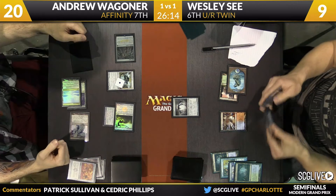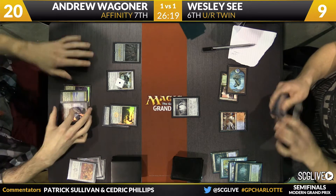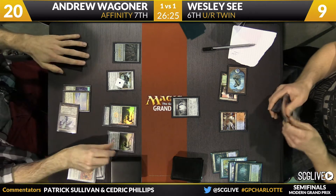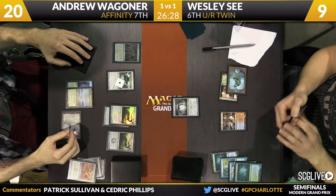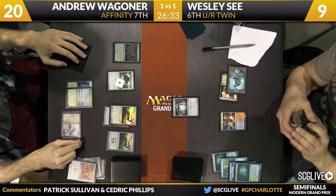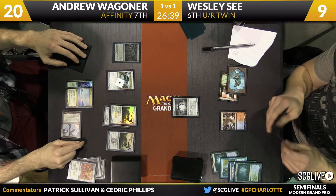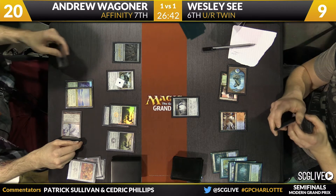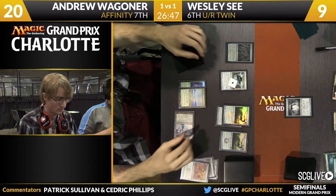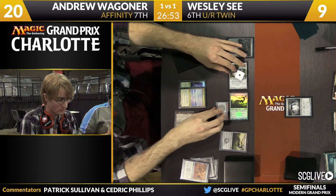This appears to be a copy of Spell Skite. Wagner untapping and taking a draw — it's another copy of Signal Pest. There is an interaction that comes up with Spell Skite on Arcbound Ravager: you can redirect the modular trigger from Arcbound Ravager over to Spell Skite. Modular is a weird thing where it says yes or no, so if you redirect to the Spell Skite you can just say no, I'm not going to use it. But you can change the target of the modular.